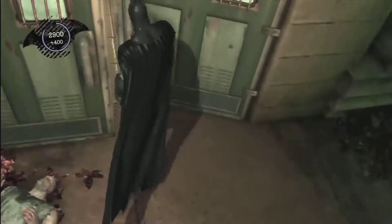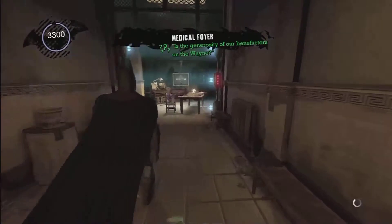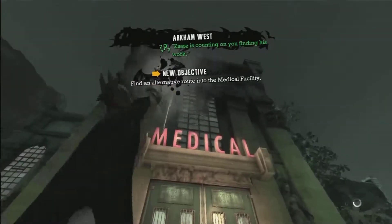As you walk in, you'll get a small cutscene with Harley Quinn. And once that's over, you leave and you have to find a new way. In this case, you just zip on up to the top.